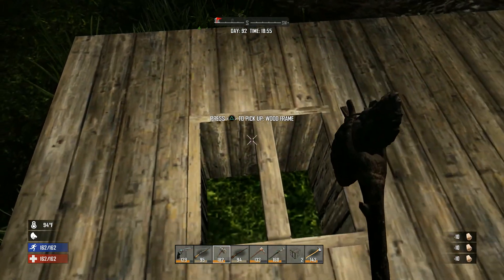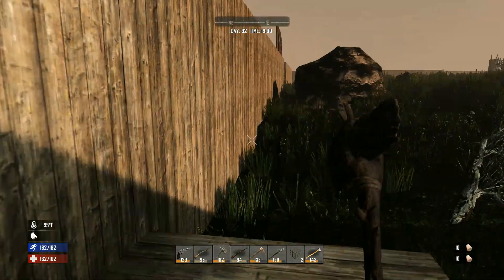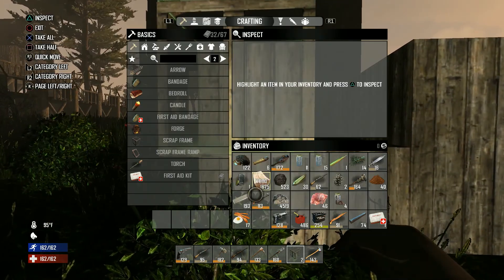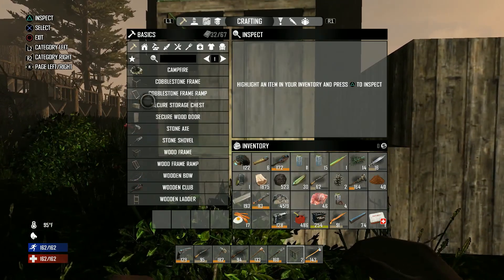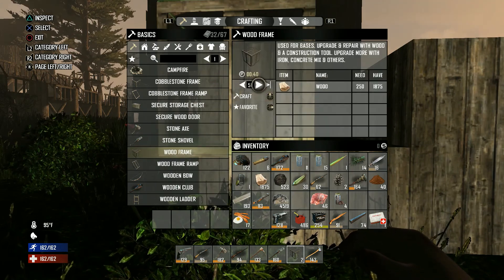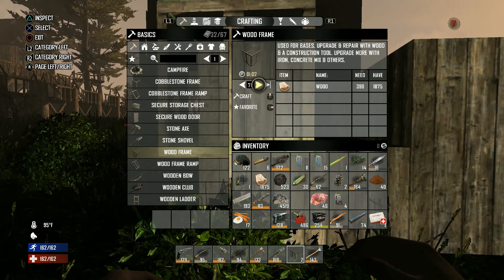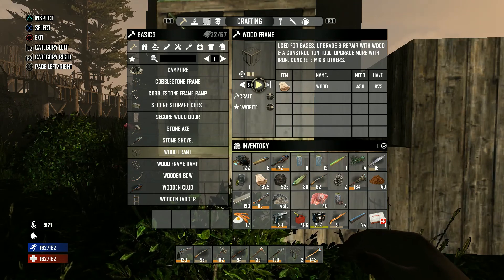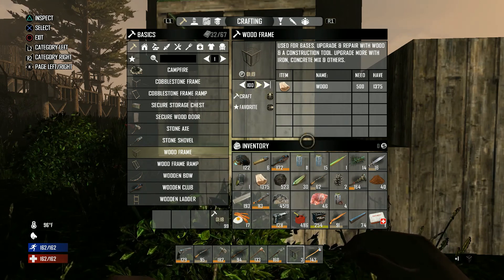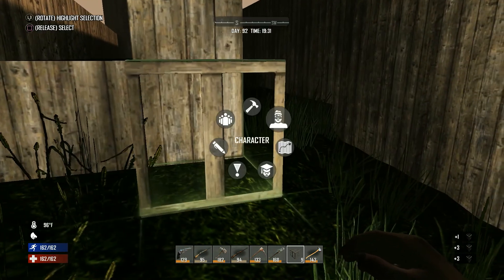We have until day 98 so we're pretty good on time. I've burned through a lot of wood frames already — let's make a hundred more. Checking our skills: construction and misc are going up nicely, which is good.